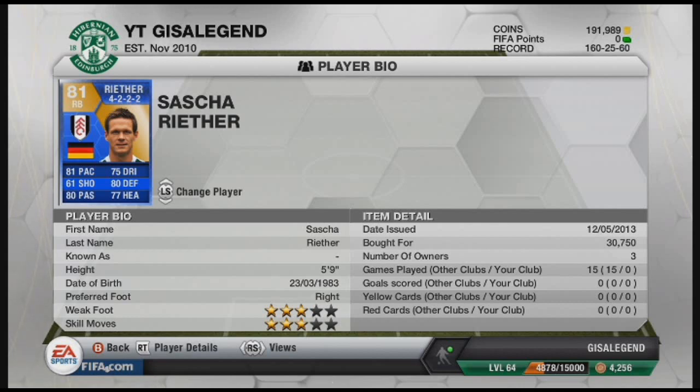His average price, which you'd all like to know so you can gauge how much you should pay — his average price on Xbox is around 25-26k. You can get him cheaper; I've seen him at 23s and 24s. His PS3 cost is 30k, so there's about a 5k difference. I think the cheapest you could probably get Reefer is maybe 20k, but you'd have to go at like 2-3 in the morning when the market is really quiet. If the market's been generally quiet, you could probably get him cheaper and build up a cheap team of the season team.